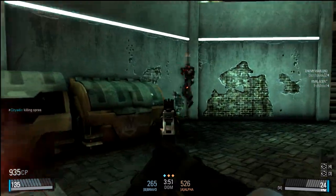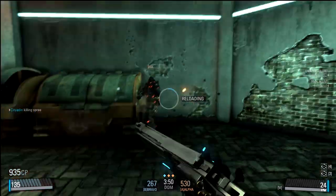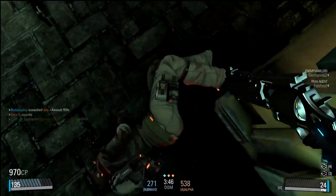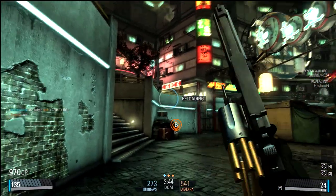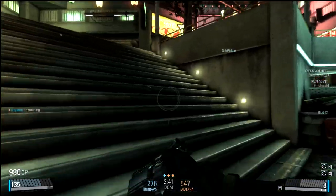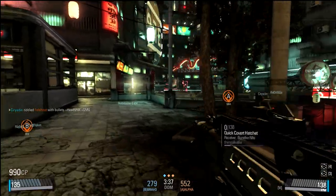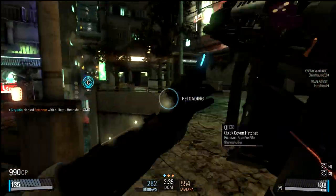Hard suits are one of the best things in this game. They're big mobile mechanical suits that carry a Gatling gun and a rail gun. Once you get 1,300 CP from capturing points or killing enemies, you can get one — and they're just great fun. You can really mow down a lot of people with a single hard suit.